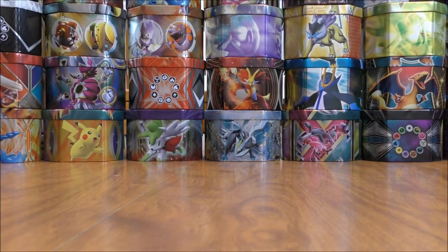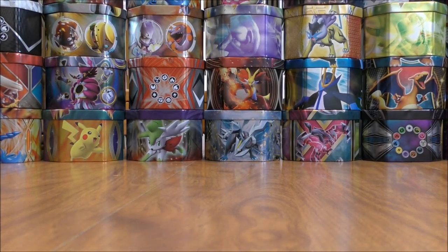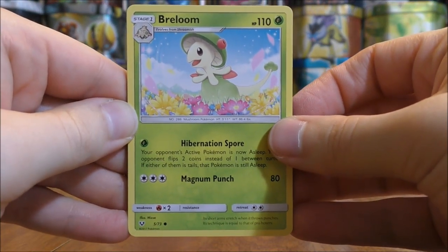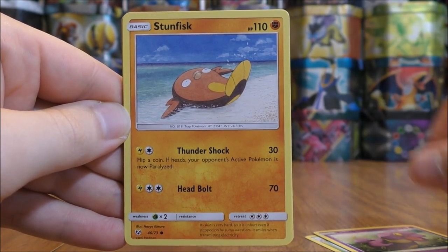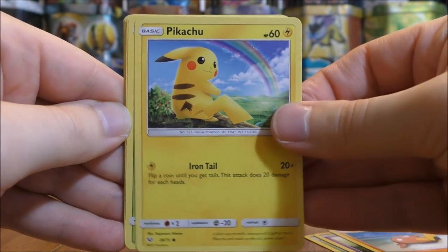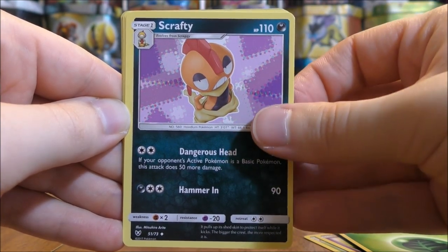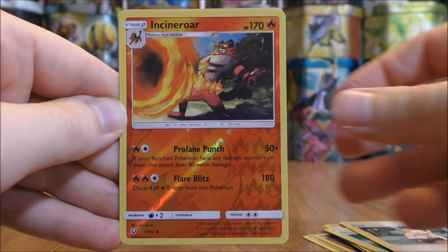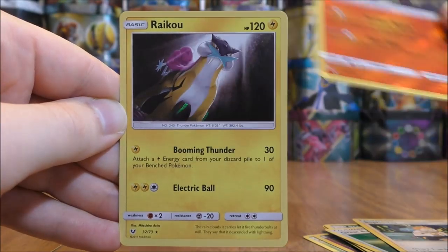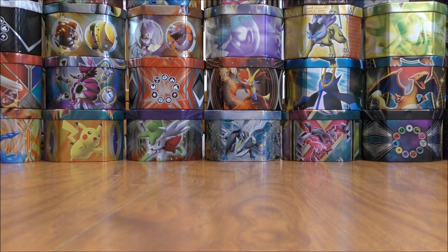Pack thirty-four is another Mewtwo cover artwork pack. I would love to pull any type of GX Full Art or GX Rainbow Rare — they've been hard to come by. Hard to believe out of 40 packs I wouldn't pull one GX Full Art. Pack thirty-four starts with Breloom, Ekans, Stunfisk, Pikachu, Bulbasaur, Grass Type Energy, Scrafty, Great Ball, Sophocles, a Reverse Holo Incineroar uncommon, and the rare is another Raikou holo — one of my favorite looking holo cards in this set.